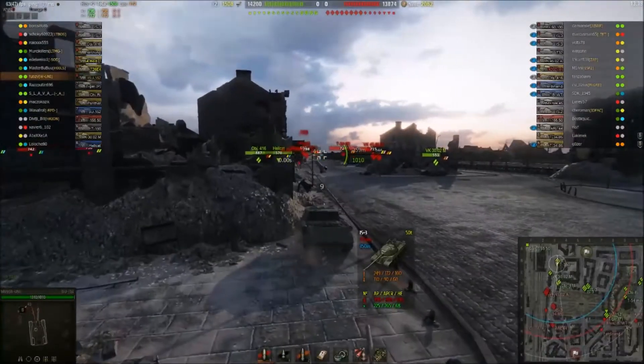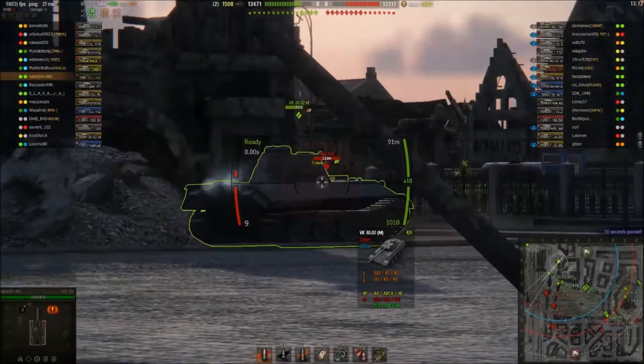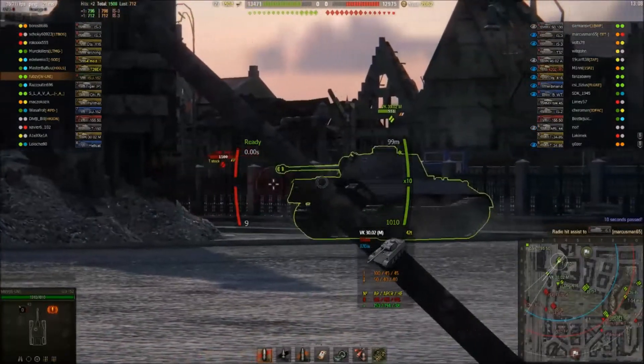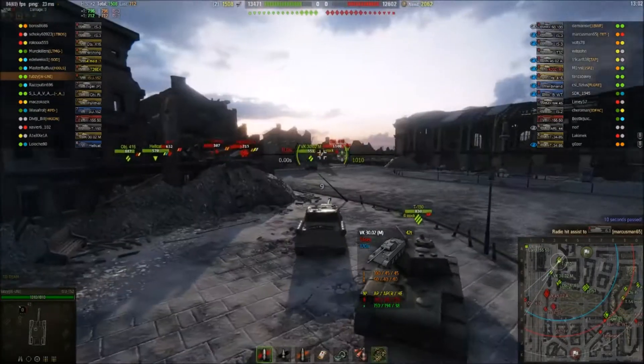We put one into the IS-3 there for just over 700 — a slightly low roll; the average on this is about 750. Now I'm just concerned about the Object 416. I don't want him coming around and putting pressure on the VK because then I'm going to be exposed on my right-hand side.